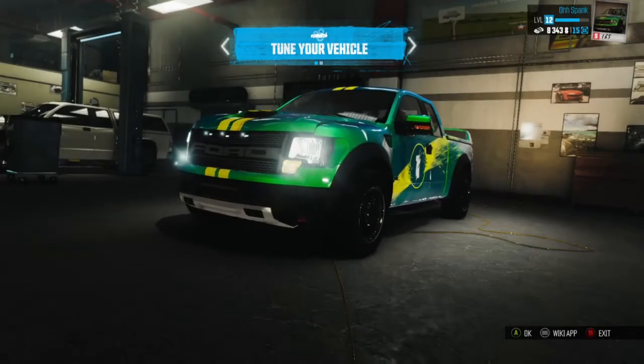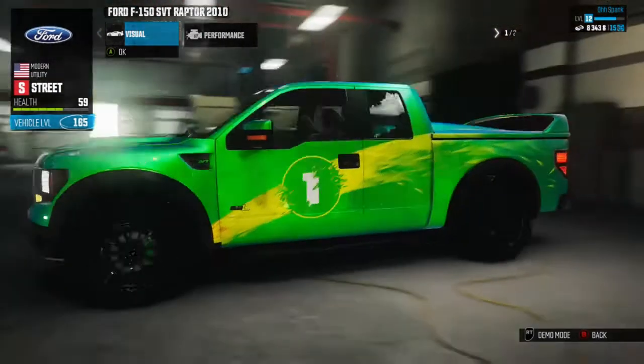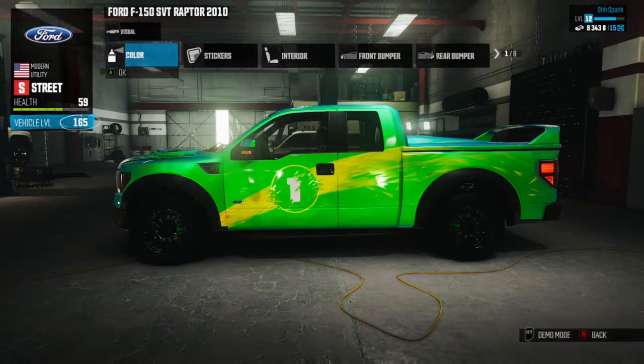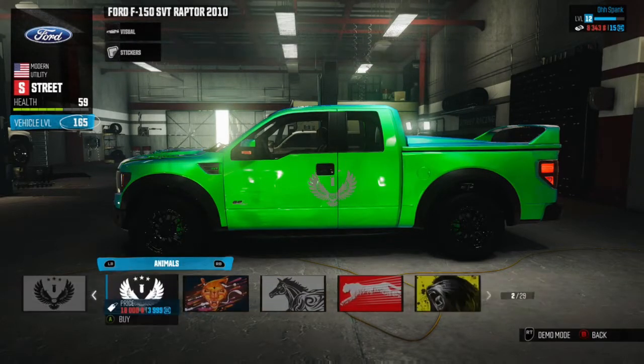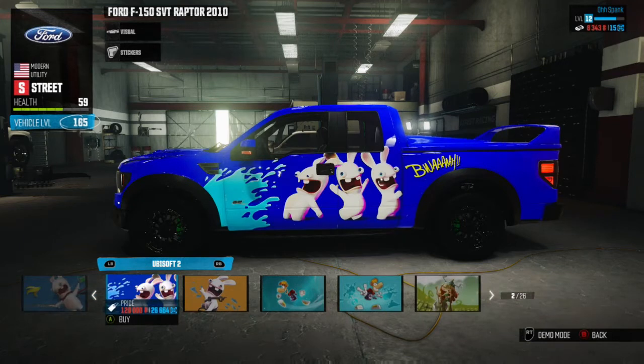I'm gonna show y'all how you used to be able to do this glitch and get every single car in the game. You click A on the visual, then go over to stickers, and you click A on something that you do not have enough money to buy.